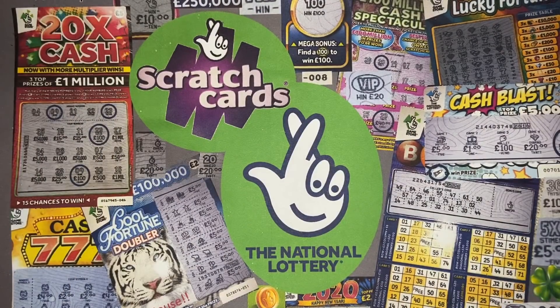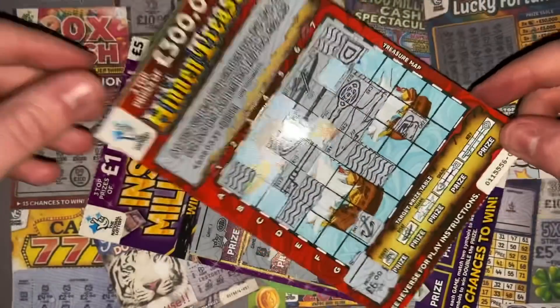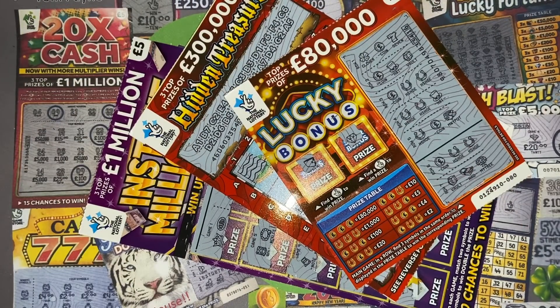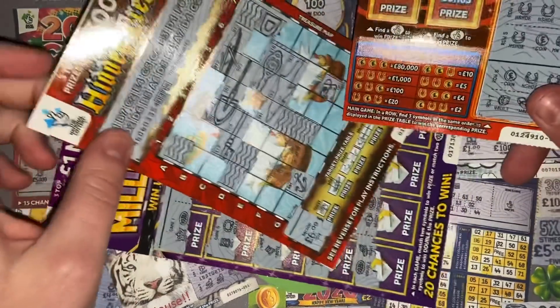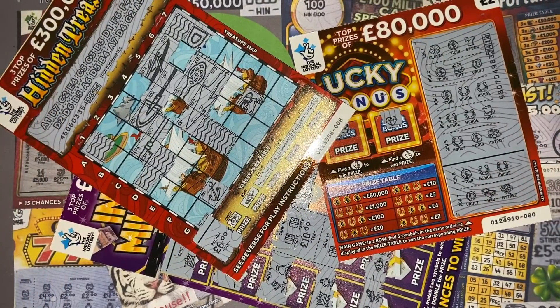I've got my money back on all the scratch cards today. Two Lucky Bonus cards — four pounds back. Two Hidden Treasures — six pounds back. Two Instant Millionaires — ten pounds back. Absolutely even stevens! Fantastic stuff — I wasn't expecting that on some of the scratch cards I really haven't had much luck on. I haven't lost anything, I haven't gained anything — completely even stevens. Thanks so much for watching, any likes, subscribes and comments are always much appreciated. See you again very soon with another episode of Scratch Cards from the National Lottery — goodbye!